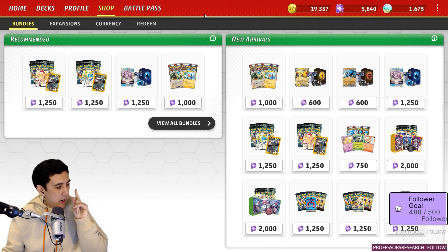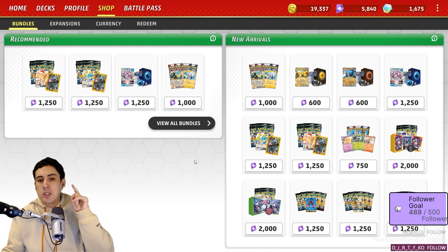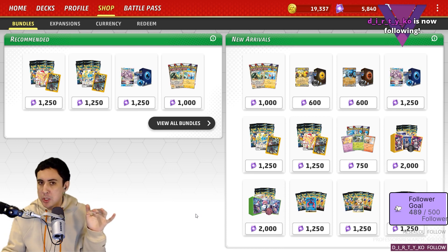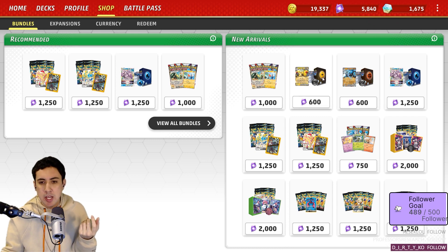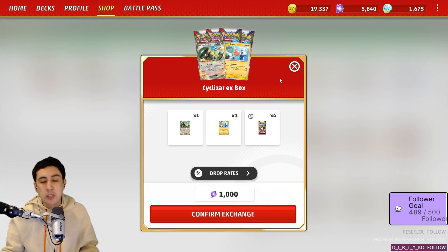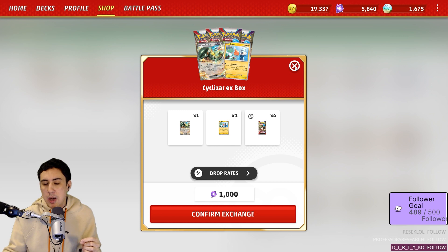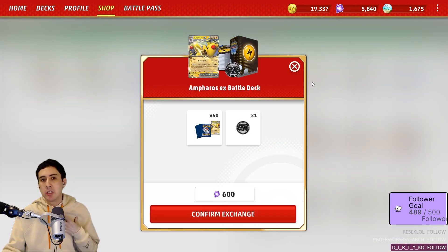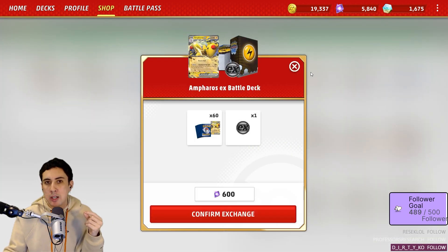Because I realized that the decks for Ampharos and Lucario had been popping up in content creators' mailboxes. So I thought, why don't we just check the shop and see if they're here? And lo and behold, you've got Ampharos, you've got Lucario, and you've got the Cyclizard products in the shop. So if you're out there playing live on your phone or on your PC, go and check it out. Maybe grab some if you've got the crystals for it. I decided I wanted to try Ampharos EX — I've been hanging out for this card, so I'm really happy to see that it's available.